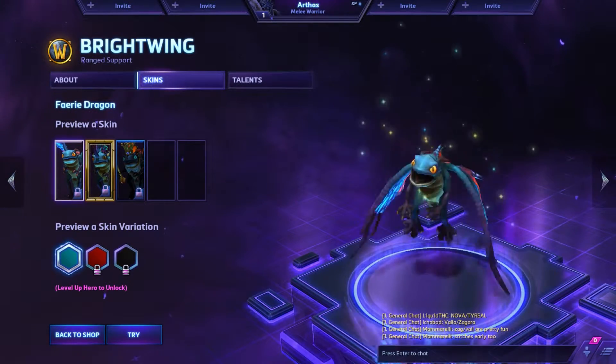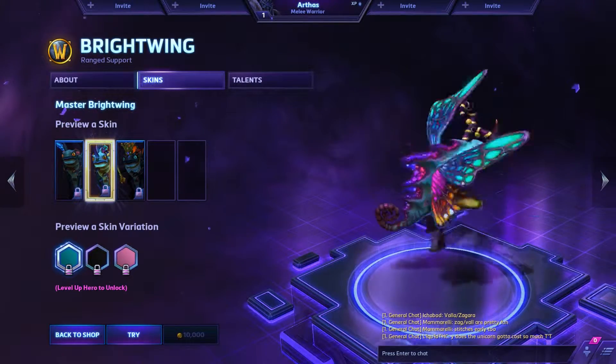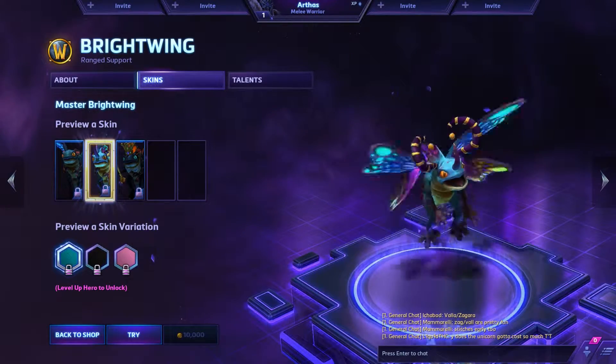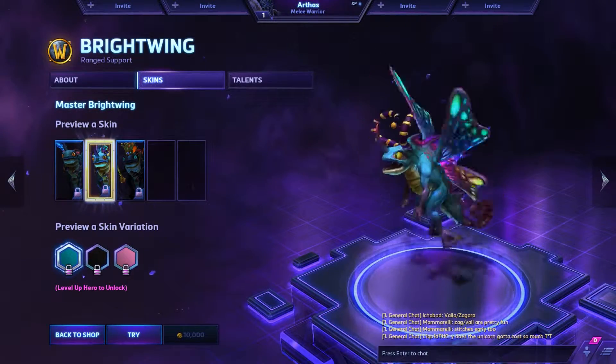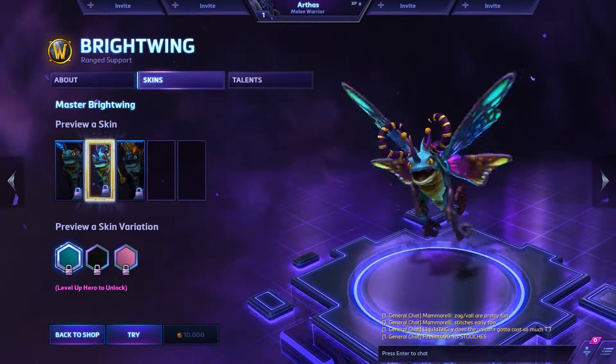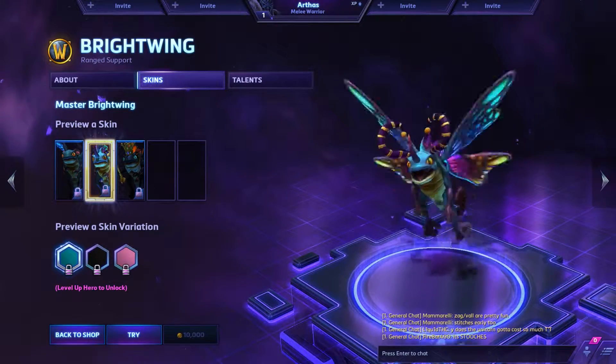Here we have Brightwing and her Master skin. Nice little touch of color there, and some horns. Not bad. For being one of the creepiest creatures in the game, she definitely looks pretty.